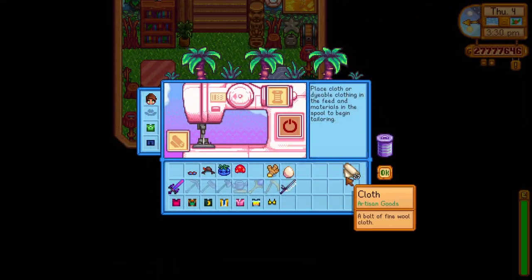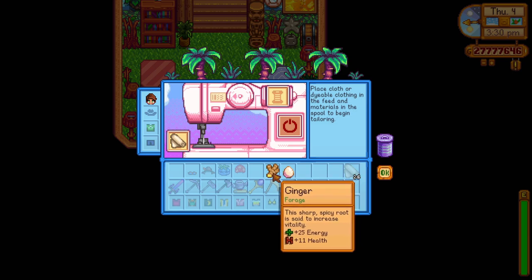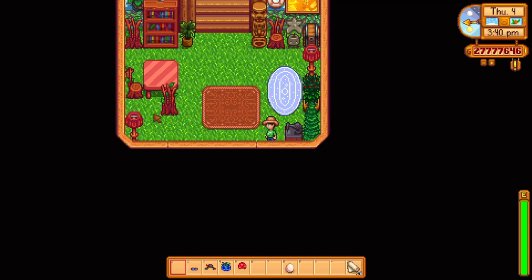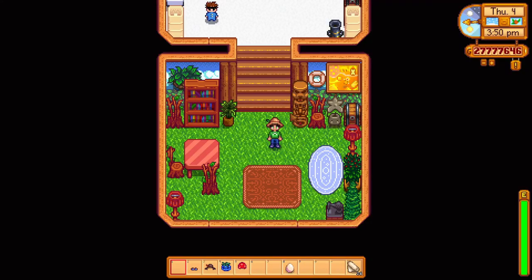The next one we have is the forager's hat which looks like a standard straw hat but still has a nice aesthetic. To craft this hat you need to put a ginger in the sewing machine which you can find on Ginger Island while foraging. The gingers are all around the island and you can't miss them. As ginger is easily accessible you can get this hat quite fast.